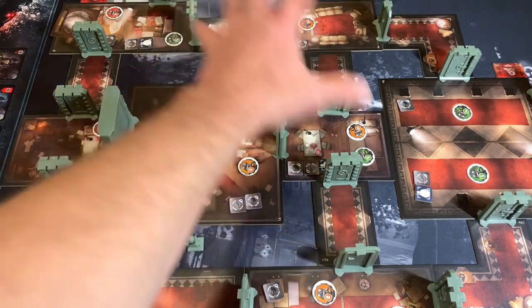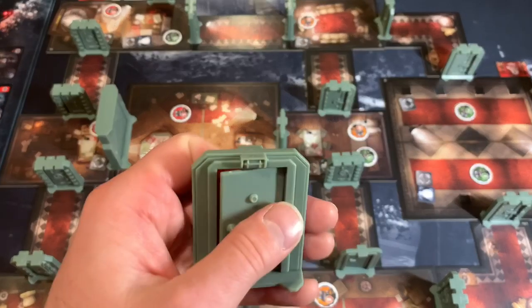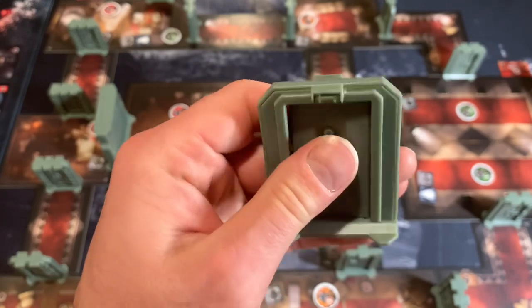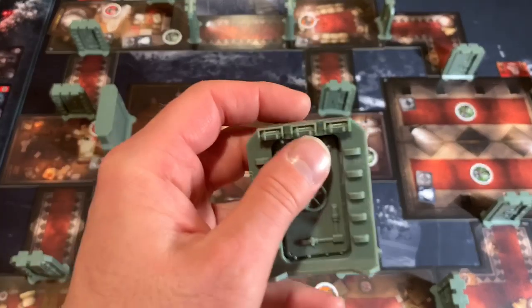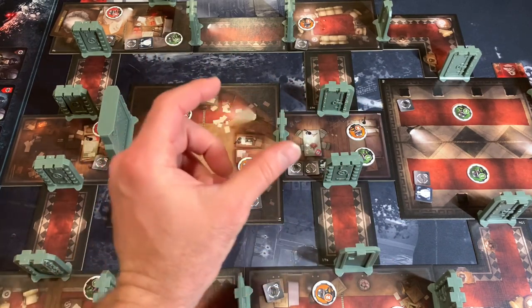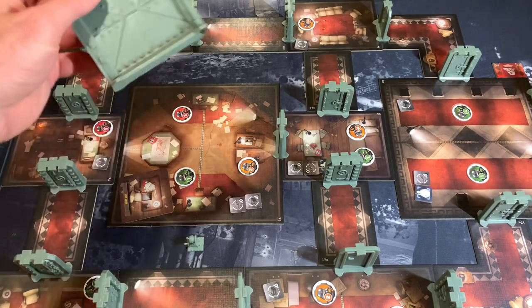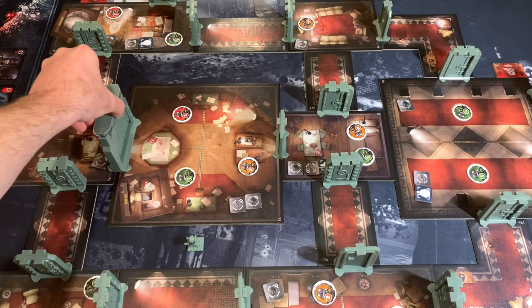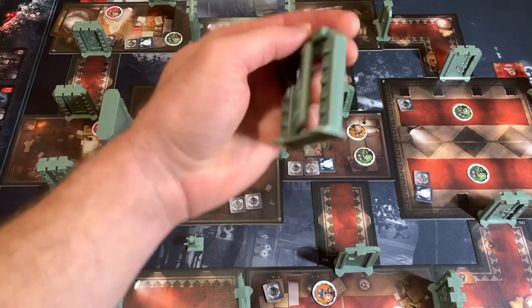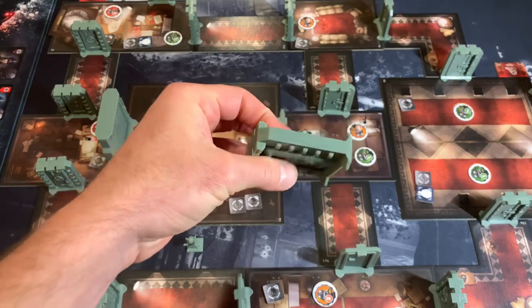We've gone ahead and placed all the doors. Each door has its own level of noise it's going to make when you try to open it. This one, for example, is a 1 — I know this because of the single light up here. If I tried to open this other door, I'd be rolling for noise with 3 because there are 3 lights. This is how they designed the game so you can tell which door does what. And these doors actually open physically — they swing open and close. The opening of a door is actually a mechanic in the game, so it's important that the doors actually do open.